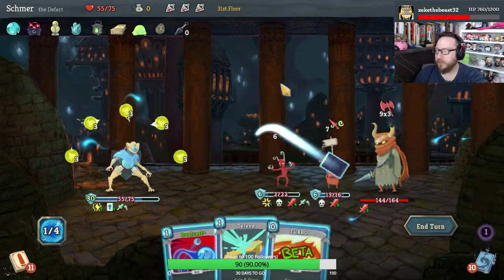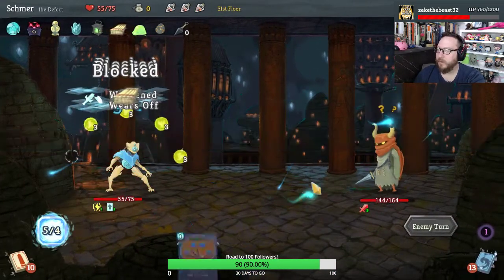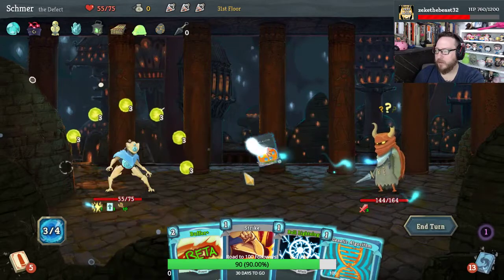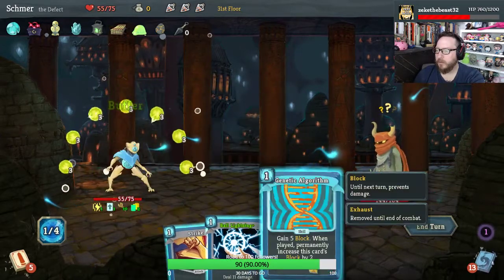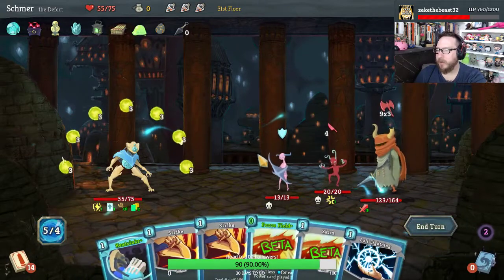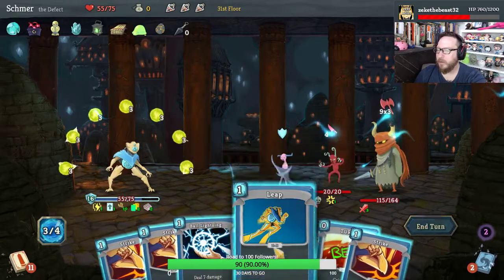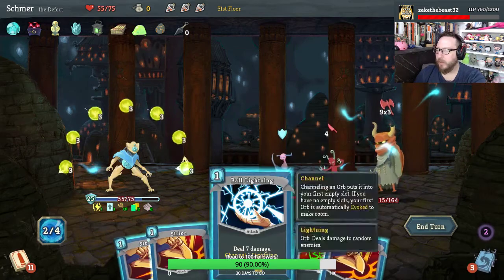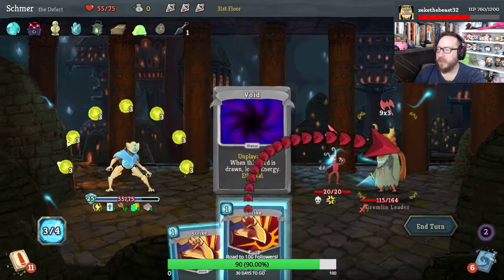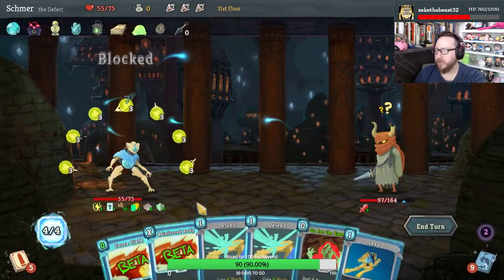Force Field for cheap. Leap, Leap, Dual Cast — great, just excellent. Self Repair, Capacitor, Buffer, Genetic Algorithm. We do want to make Genetic Algorithm stronger every fight if we can. Heat Sinks, Force Field, Skim gives us Leap — which is great. Ball Lightning — let's hit the Blocky Man. He's dead, I love it. Let's gain three energy and deal 18 damage to you. Now you're dead, and we're taking zero, but we do lose one of our buffers.